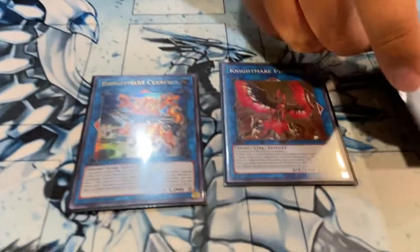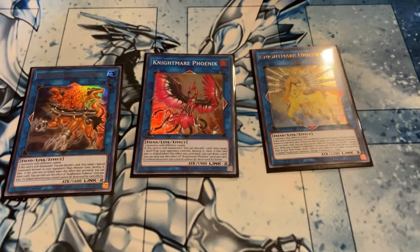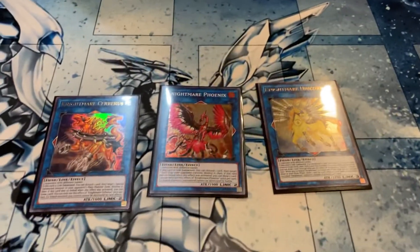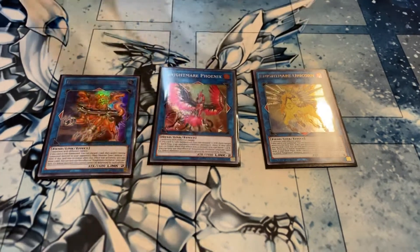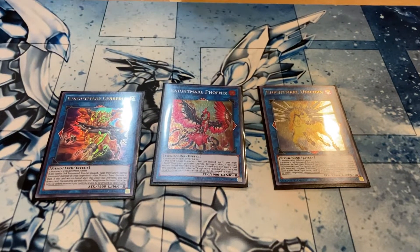I actually had to Super Poly my own Underworld Goddess and their Construct into a Mud Dragon to win, and it was so stupid — I loved it. I play one Cerberus, one Phoenix, and one Unicorn. I just love the Nightmare Package — it can help you pop stuff when you need it.